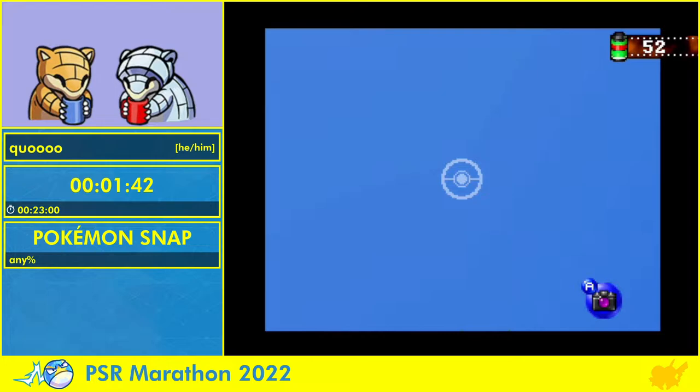Right now we don't have any items, but once we do have items, we'll be able to have a bit more interactions here and there to get better points and all that. But for now, it's just pretty standard stuff.